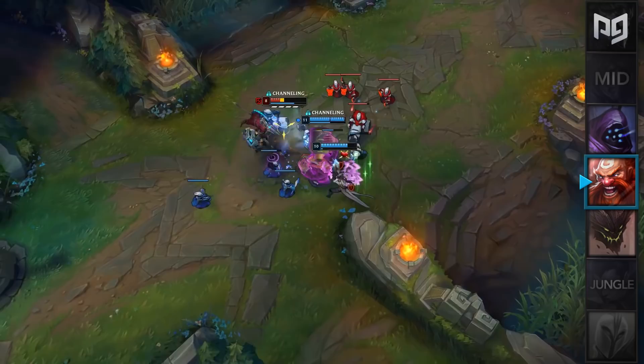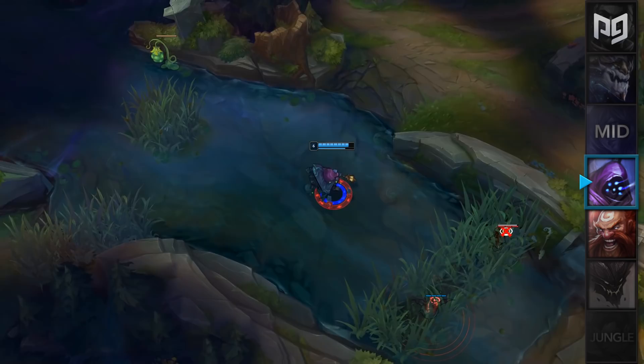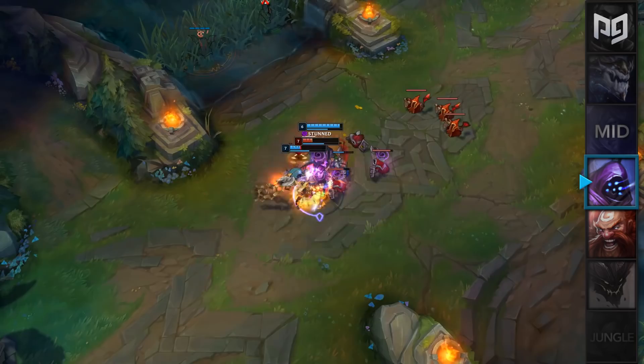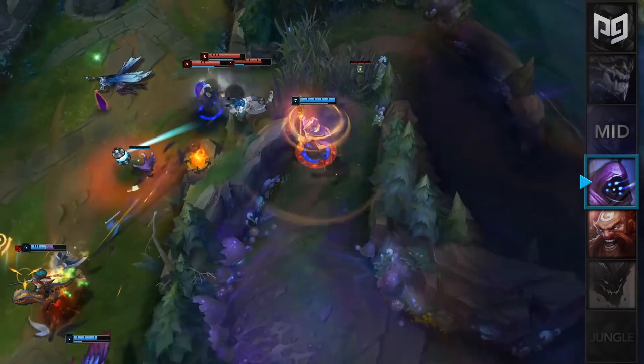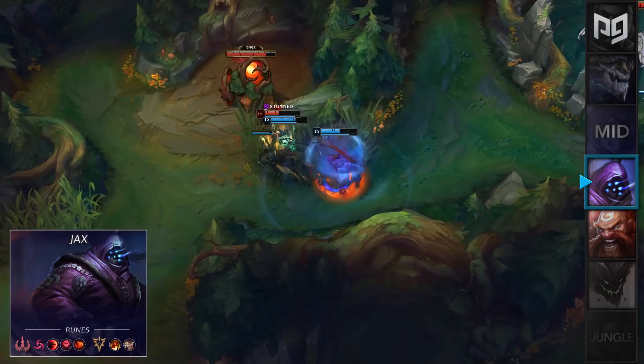Lastly in the jungle role we have a Korean build for Jax. Jax recently received a buff on his Q, Leap Strike, and now that the cooldown is lower it's helped his viability as a jungler by quite a lot. Although the buffs were in 9.16, Jax jungle has been rising in popularity since 9.17 because the Koreans discovered a new build path a little bit late. Instead of traditional Press the Attack or Conqueror Jax jungle, players over in the east have been going Hail of Blades for the synergy with his W, ultimate, and Spear of Shojin. For runes you'll take Hail of Blades, Sudden Impact, Zombie Ward, and Relentless Hunter.